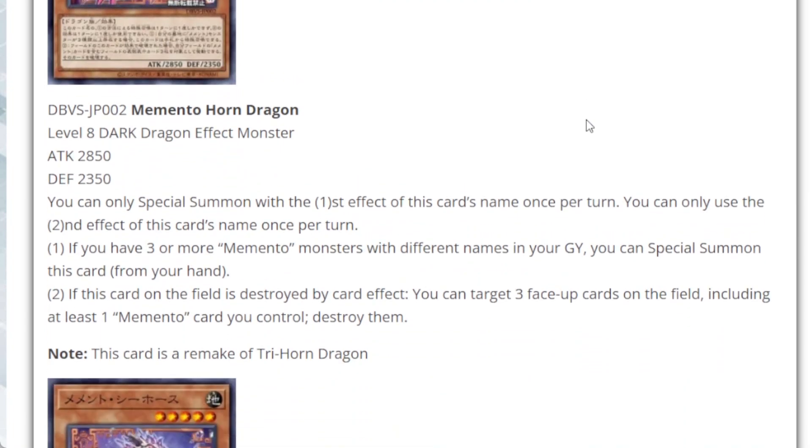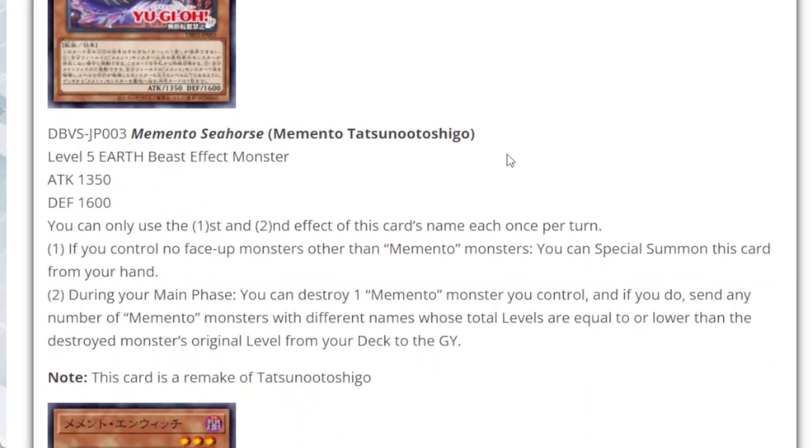Next up is Memento Horn Dragon, which is a remake of Trihorn Dragon. It's a Level 8, Dark attribute, Dragon type monster with 2,850 attack and 2,350 defense. You can only use this card's first and second effect once per turn each. If you have three or more Memento monsters with different names and this card on the field is destroyed by a card effect, you can target up to three face-up cards on the field including at least one Memento card you control and destroy them. It's a good field destroyer on a Level 8 monster.